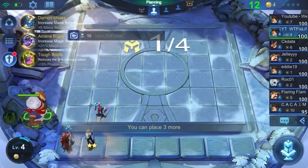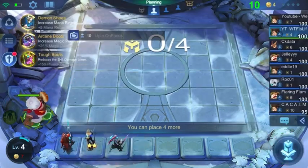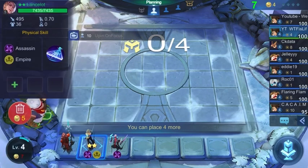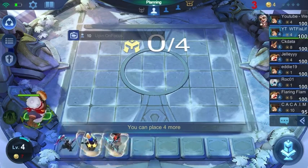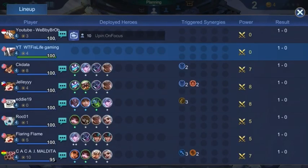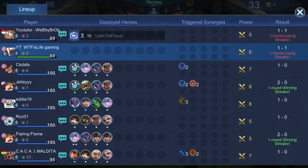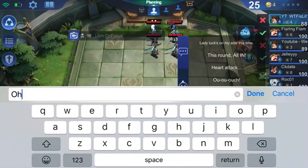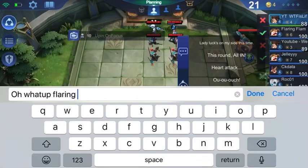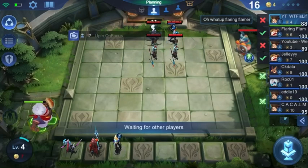I did miss recording the first round, but it's not too important. So you see I decided to go with the Mana Boots here because Mana Boots are just such a good item on Natalia - to get that starting silence off and to maintain silences all throughout the battle. You definitely want to get some Mana Boots on her. If you don't start with them, try to get them at the boss stage instead of a clone. And if you don't get the Mana Boots, I would say go for Attack Speed Boots.